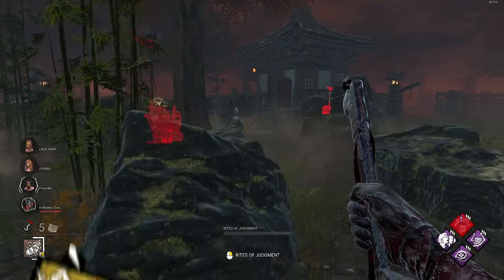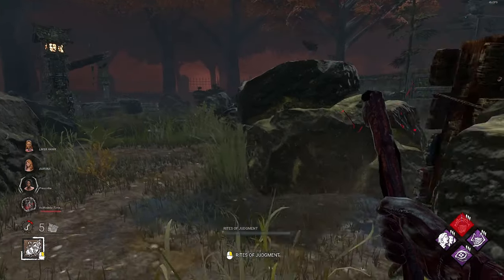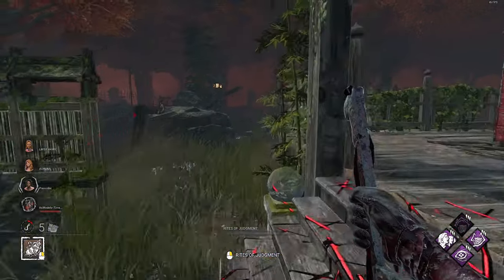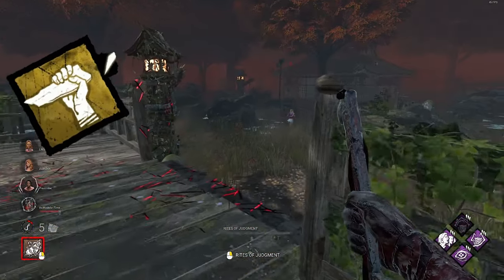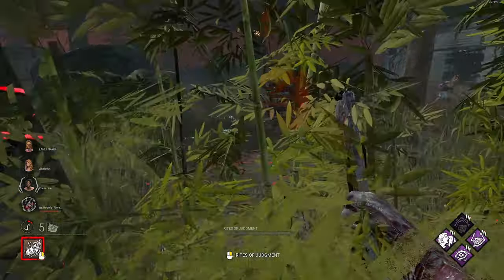It's worth noting that cages do not count as hooks with regards to hook perks. So Barbecue and Chili, Pop Goes the Weasel, Furtive Chase, Dying Light — perks activated based on hooks will not activate if you cage a survivor. The same goes for survivor perks: Borrowed Time, Decisive Strike, We'll Make It, etc., will not activate when the survivor is uncaged.